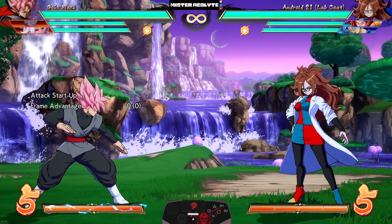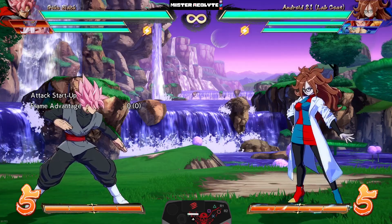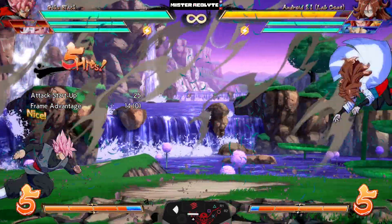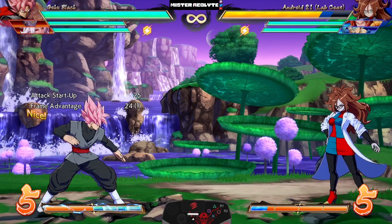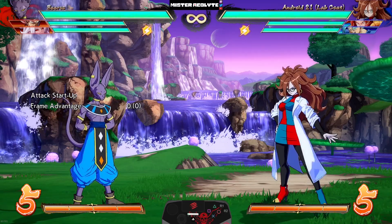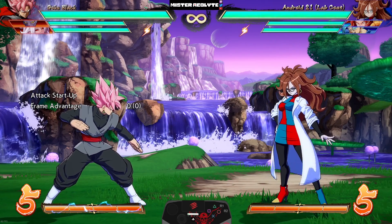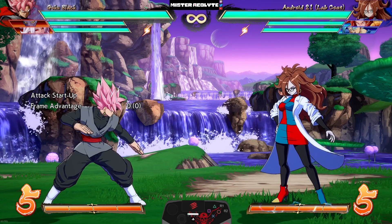His command grab got the speed buff that has been highly requested — it now starts up in 25 frames, making it pretty much as fast as most command grabs in the game. Lastly, they buffed his B assist to now also have anti-air properties.